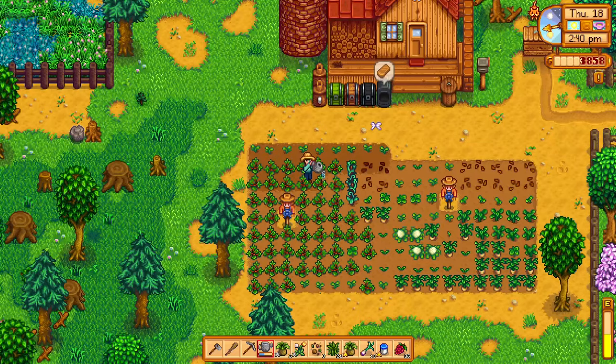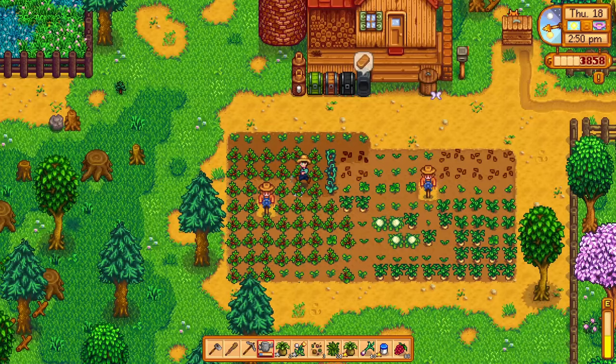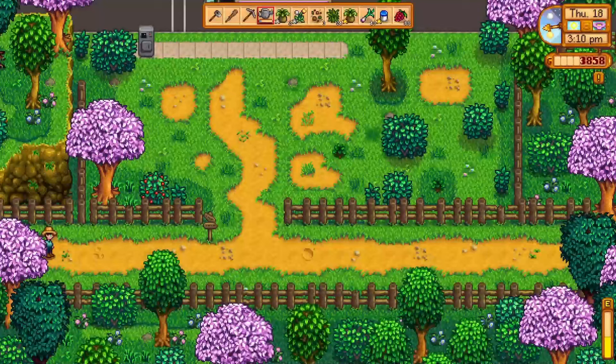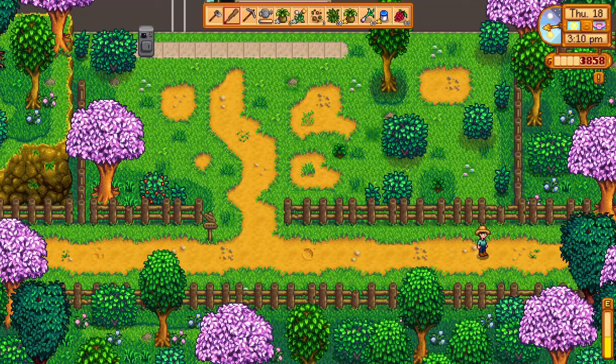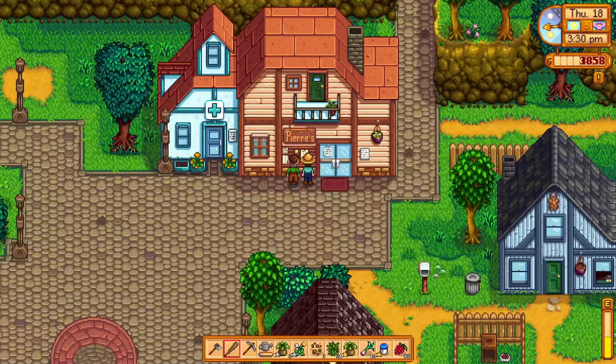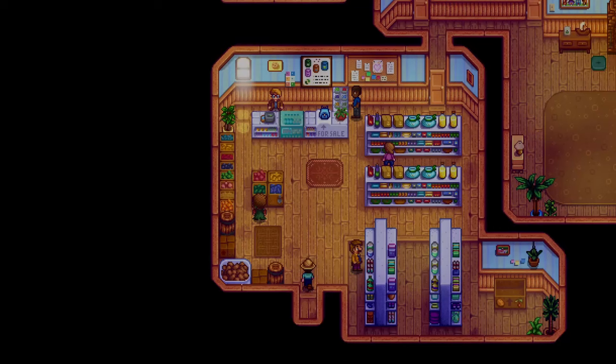We need to pet our animals, and apparently we need to get over to Pierre's real fast — we're going to buy some seeds before he closes. A lot of crops there — good. On the way back we can test our theory on that salmonberry bush. This episode got disjointed in a hurry — it just went off the rails.